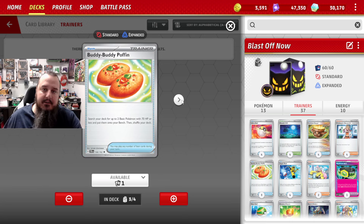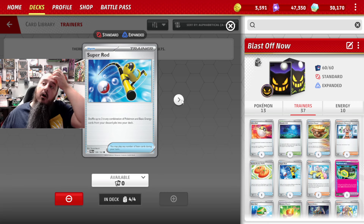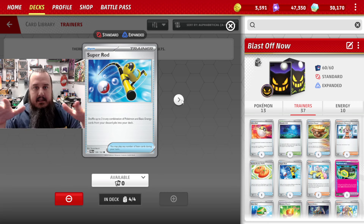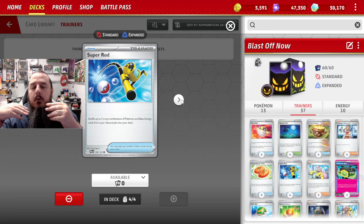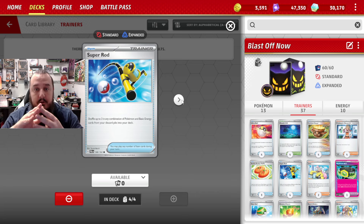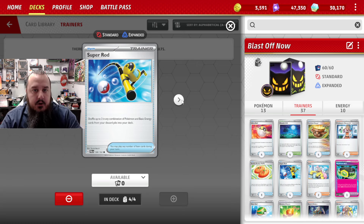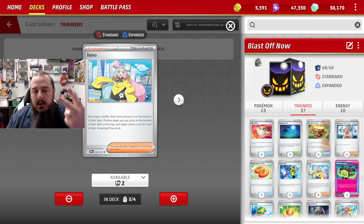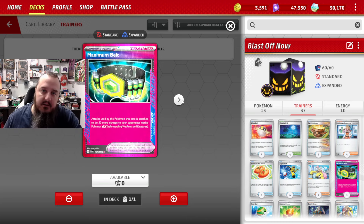We've got three copies of Buddy Buddy Poffin to get our Drifblims out and maybe Minifed. We've got four copies of Super Rod because we go through a lot here — discarding for Greninja, discarding for Moonlit Hill, and Drifblims possibly KOing each other. We need all four Drifblims in play so everyone can explode. We've got two copies of Iono for a little disruption and one copy of Maximum Belt as the Ace Spec — I just find 250 to be a better number than 200.